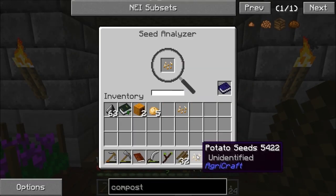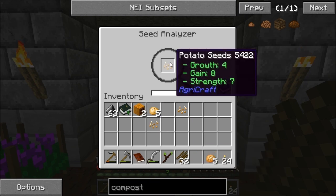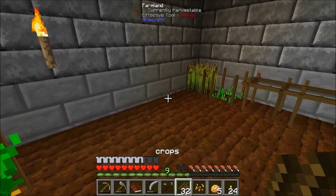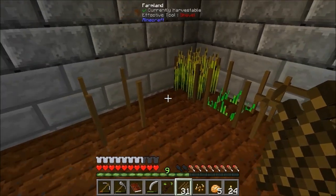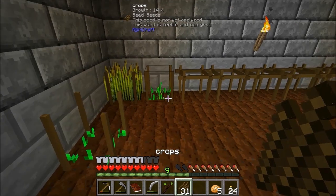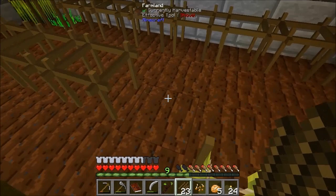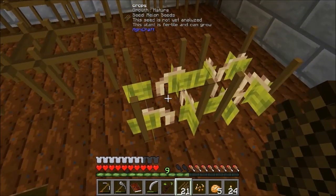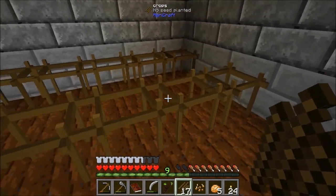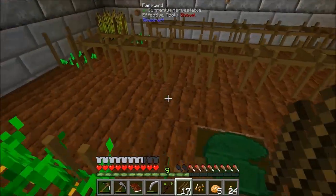That one's a four-seven-six, that one is a four-eight-seven — so that's our best one, four-eight-seven. I'm going to leave a gap between these because I don't want them to crossbreed. When that's fully grown it has a chance of spreading to the next one with better stats, so I can go all the way down like that. All this costs you is one stick every time it spreads onto a cross stick — that's all I'm losing.